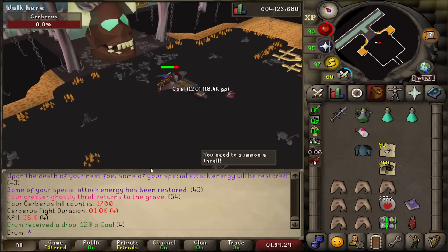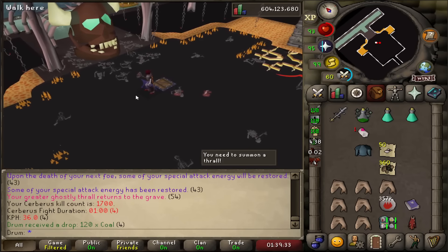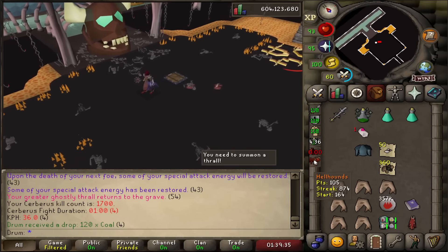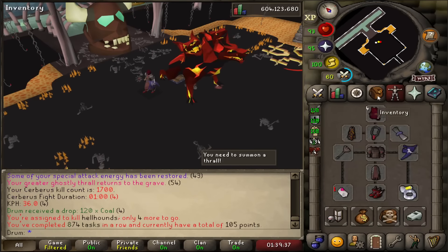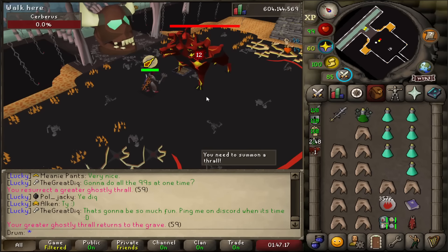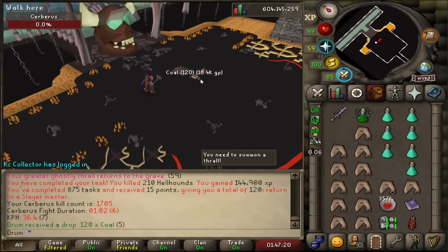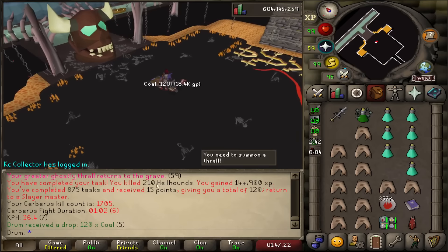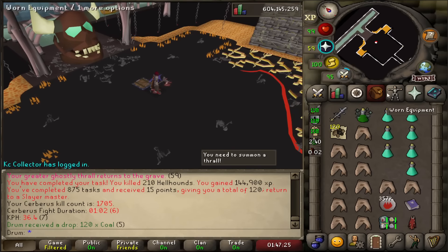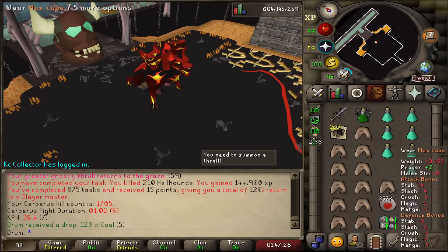Yet another milestone: 1,700 KC. Still haven't seen a single crystal and we've only got about four kills left, depending on my Bracelet of Slaughter. Hopefully give me at least a crystal. Nothing. Sad. Ending off at 1,705 KC — no pet, no crystals. We're just gonna have to continue this grind another time.